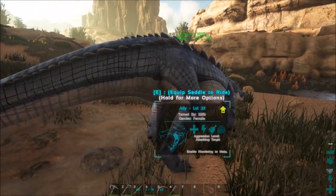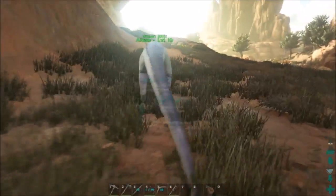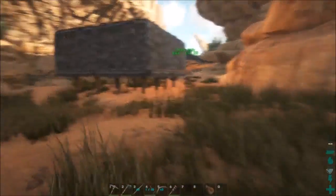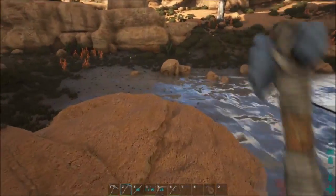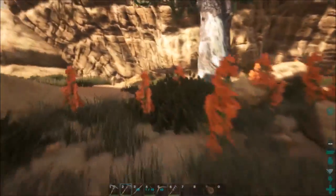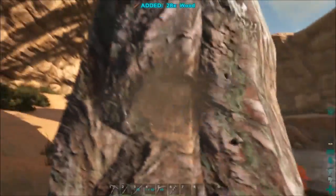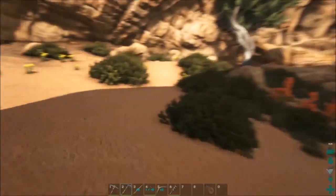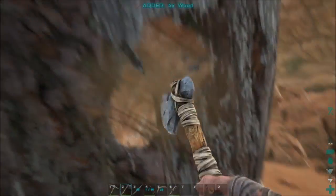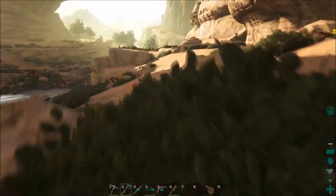I've also been keeping up on the dinos' levels. Alley, I'm trying to get you to 500 health. We'll be making the compost bin soon, but first let's make the preserving bin, which keeps food fresh. I also had our first egg laid by our parasaur — I ate it. Those things last surprisingly long apparently, which is awesome — like several days.